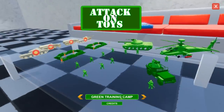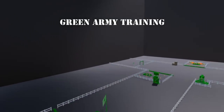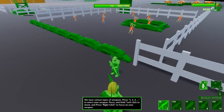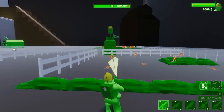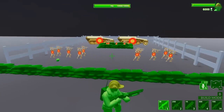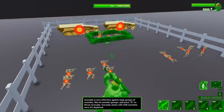All right, let's check out the green training camp now. Loading green training camp — I'm expecting it to be... oh, this looks cool though! There's a firing range, it looks like there's an airfield. All right soldier — this is just classic, the old army men games. I love it. Welcome to boot camp! We have various types of weapons — press 1, 2, 3 to select your weapon, press and hold left click to shoot. Grenade is very effective against large groups of enemies — aim at the enemy group and press G. Oh, that is a huge grenade! Let's see if we can actually get in the training area.